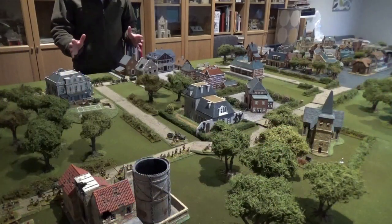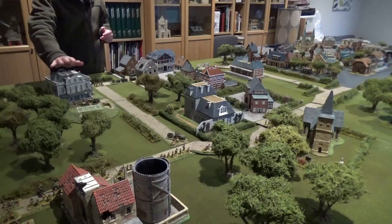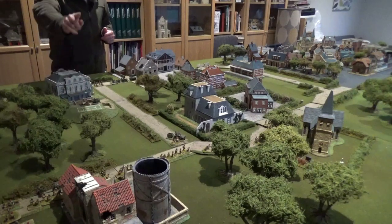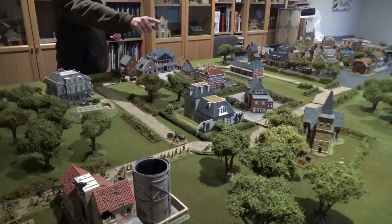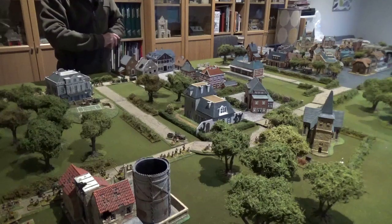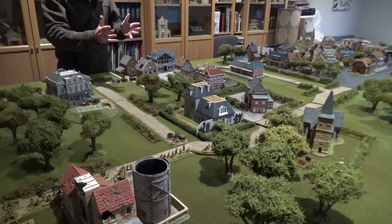What you can see here is the Oosterbeek area. This is the Hartenstein Hotel, which was the headquarters for the British Airborne troops when they landed around Arnhem. Over there in front of the camera is the Oosterbeek Gasworks, and the famous Oosterbeek church just over there. The church was the scene of the last part of the perimeter defence before the British finally escaped over the river. Spoiler alert - the British didn't win this battle.